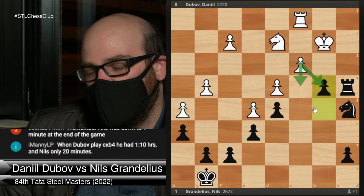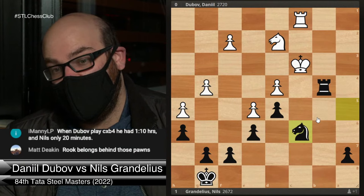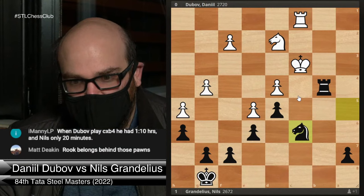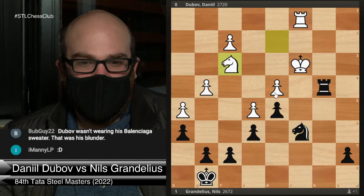Whereas after c-takes-b4, which is what happened in the game, and Black plays knight c6, between the weak d4 pawn and the stable Black pieces, this is just a dead-lost position. That doesn't mean it's going to be lost every time — he's still got chances to draw — but he should just avoid this compared to the other line. He doesn't have to see all the rook endgame stuff; we leave that to computers. In a game you just have to see what is simple and what is not. This is much easier to play and win for Black.